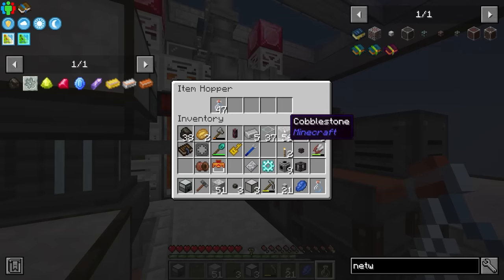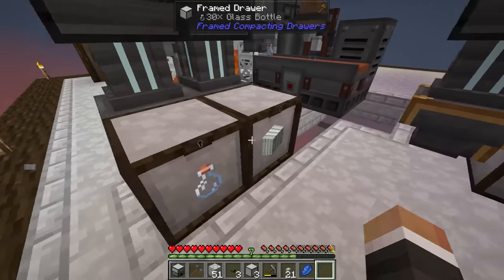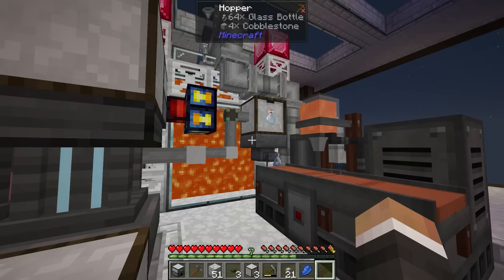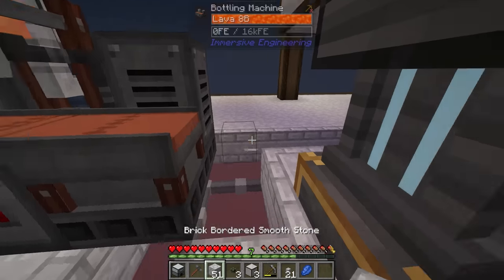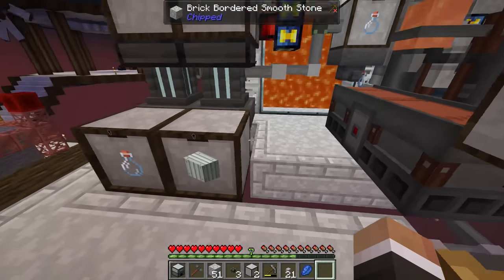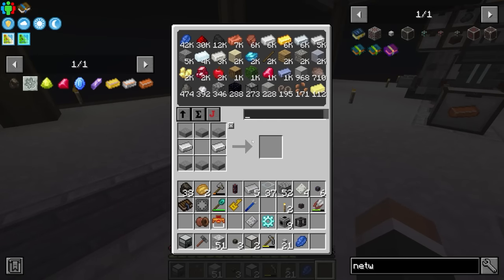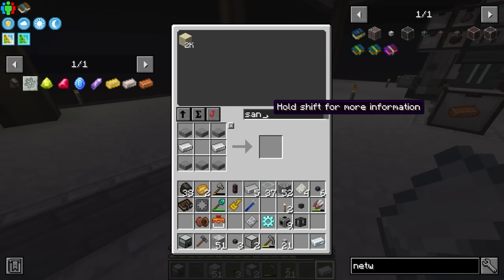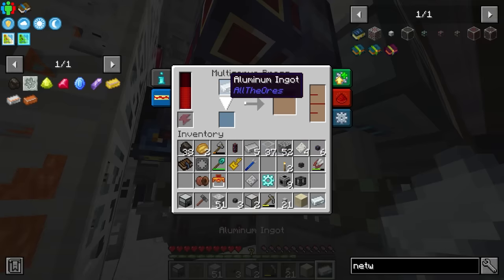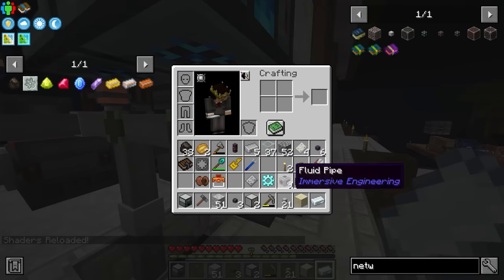Over here we want to export glass bottles. I've put cobblestone into these hoppers to stop the backlog - otherwise we end up with six or seven stacks backed up. This all looks pretty good. We need a drawer at the end here for the lava bottles to go somewhere, and it needs power of course. Over here let's start exporting aluminum to the multi-server press and sand to the induction smelter. We have 6,000 aluminum and 2,000 sand.